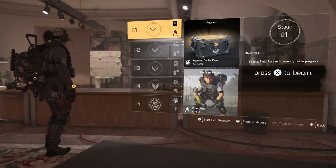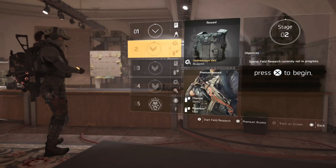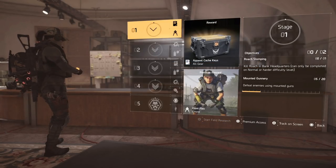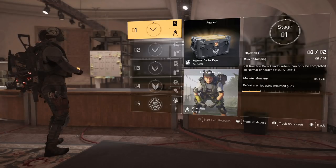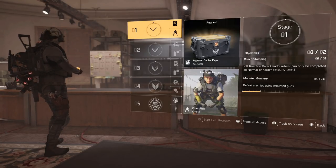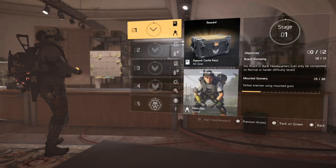Today we're going to be showing you how to unlock this secret chest piece. I don't know how to correctly say it but it is a named chest piece. The first thing you need to do is make sure you start Stage 1 of the Gunner class. Go to your specialization tree and hit start field research — as soon as you start it, it will give you the two objectives you need to do.